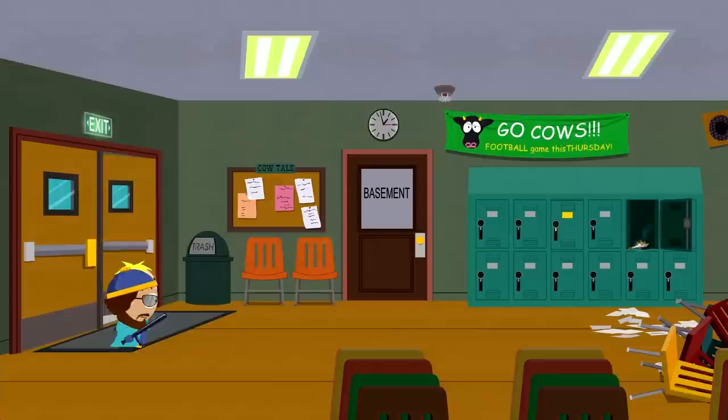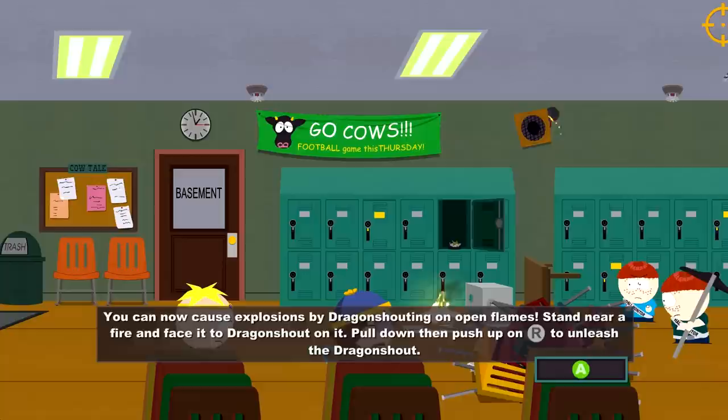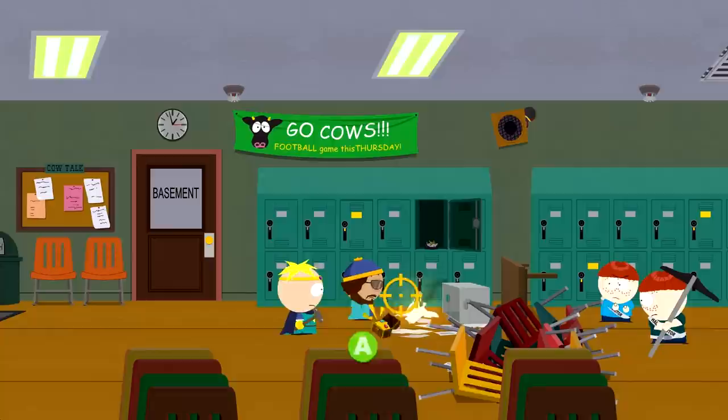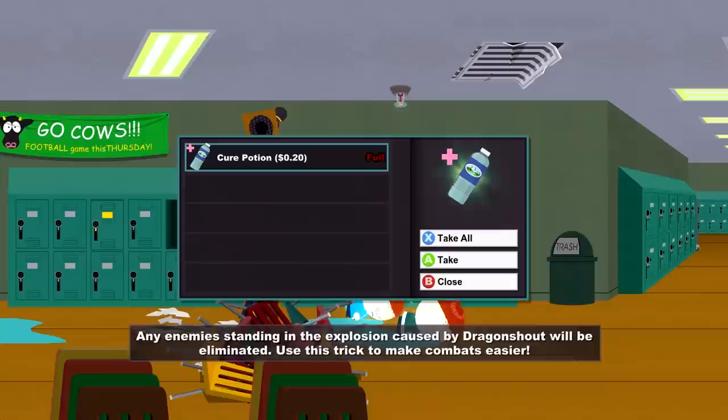Oh shit, whoa — what's happening to my aiming thing? You can now cause an open flame: stand near a fire and use the dragon shout. Pull down and push over. I want to do this first. I guess I can't hit them right now. Oh fuck, are they gone? They're not fucking gone. Holy shit. Any enemies standing in the explosion will be eliminated — use this trick to make combat easier. I'll keep that in mind.